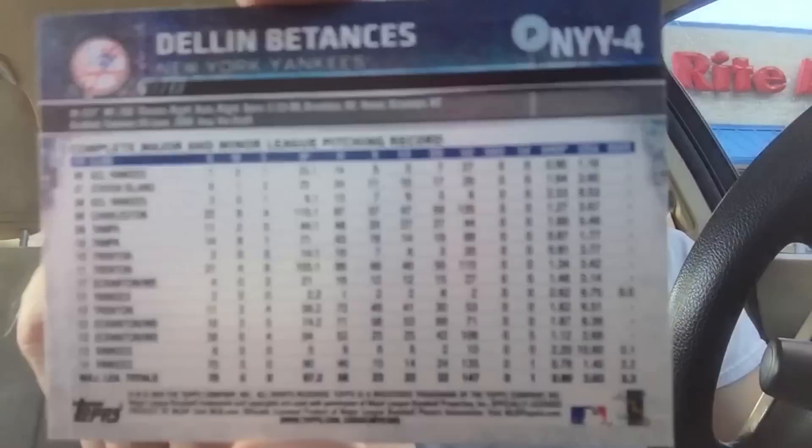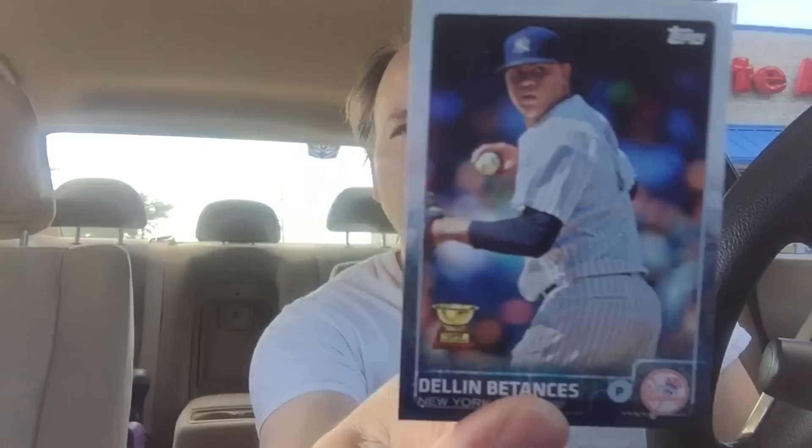Alright, check it out! Dylan Batances — it's actually got some good corners here. It's the 2015 update series — actually it's not the update series. It's that Yankee Team Pack. See how it's labeled NYY4? That's the Yankee Team Pack that you buy for like five bucks at Five Below or wherever. That's fucking awesome. It's even a little more rare cause you don't see those everywhere. The regular Topps cards, they're mass produced to your blue in the face.